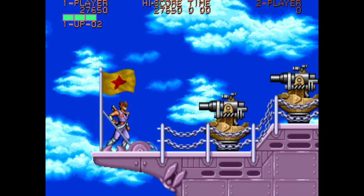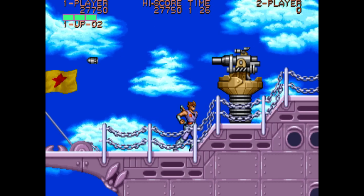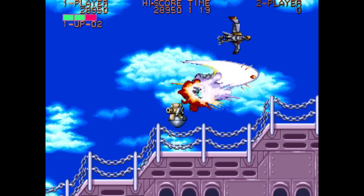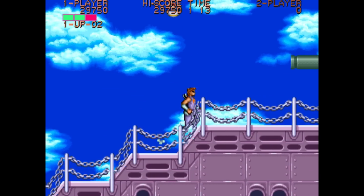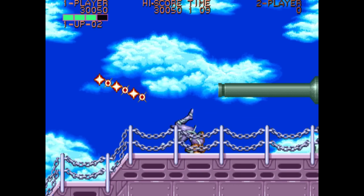The Tongpu sisters lead us to the flying battleship Balrog — or Balog — which they say controls the world. Balog is a pretty cool scene in general. If you don't slide under it, that big cannon does hit you right in the face. Blowing it up puts us inside of it.